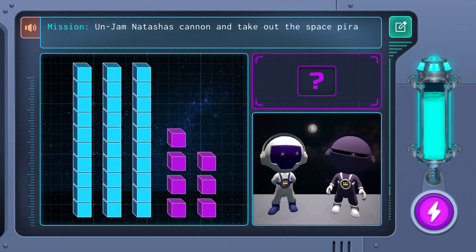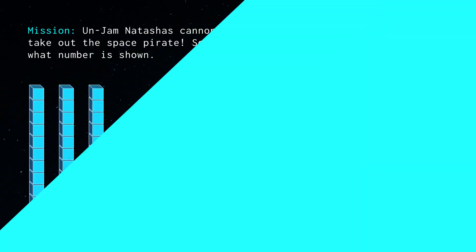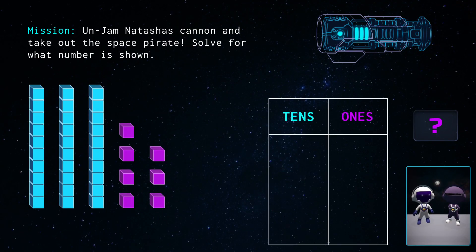Here's our next place value challenge. This space pirate isn't messing around. Let's figure this out and save Natasha. Okay, we have our tens and ones place value chart up. Let's first move each stack of ten blocks over into the tens column. We'll count up by ten for each stack of ten blocks.